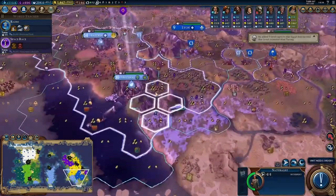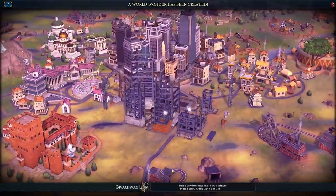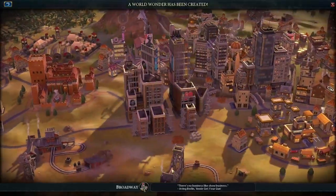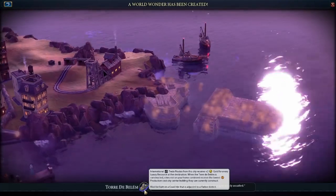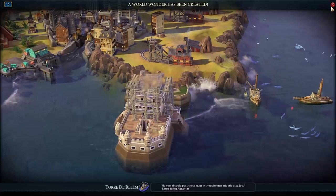Next to Yosemite I got a national park, and then also got Broadway in the capital for a big culture boost. Then I went for the culture victory. I ended up declaring war on France to pillage some Faith for the second and third national park.